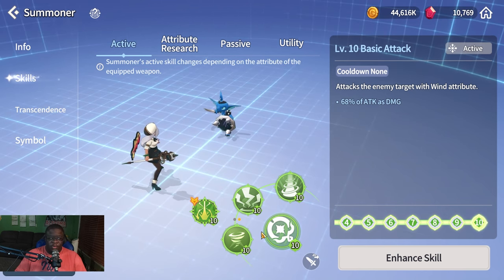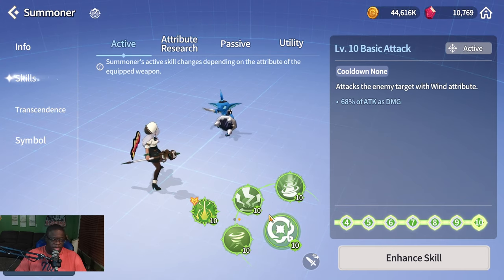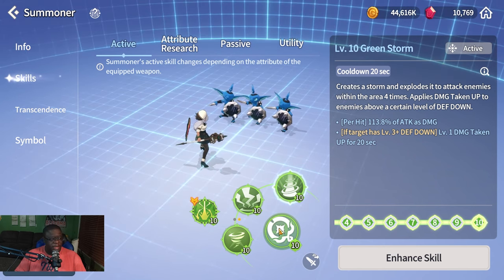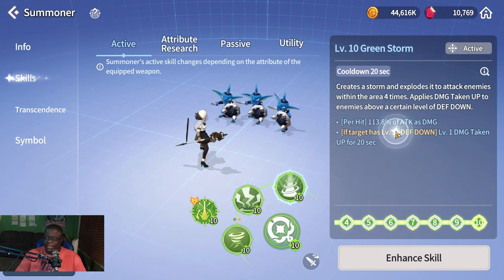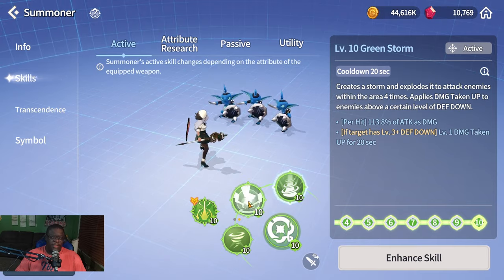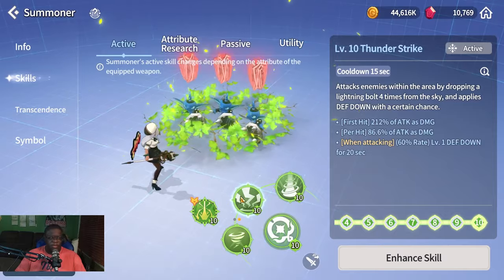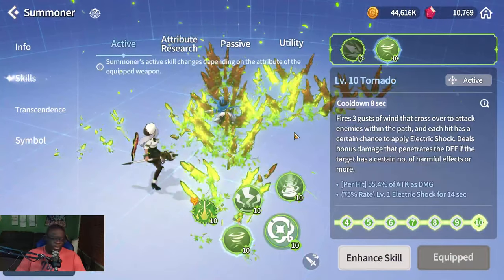Wind Staff is probably the most-used staff for Orbia in PvE because of its overall utility. Her S3 hits four times and applies damage-taken-up (Brand), but Brand only applies if the enemy has defense down at level three or above. Her S2 hits four times with each hit having a chance to apply defense down, so you can easily defense-break the target with S2 and then S3 to apply Brand.